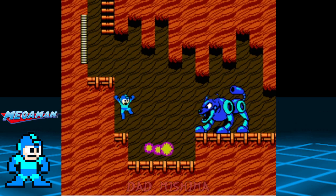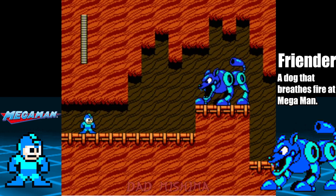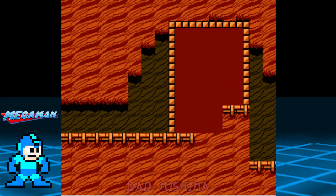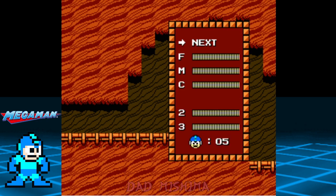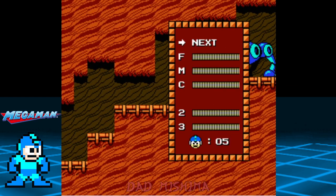This filler enemy is called a Friender and we have three of them to take down. The key to beating them is finding a sweet spot so that their flames are out of reach. Place Mega Man in a position where he can jump over the flames while blasting the Friender. Their flame packs quite a punch, so try your best to minimize damage.